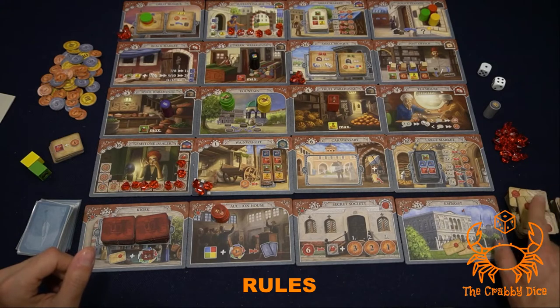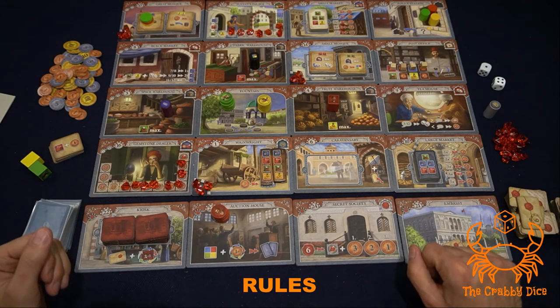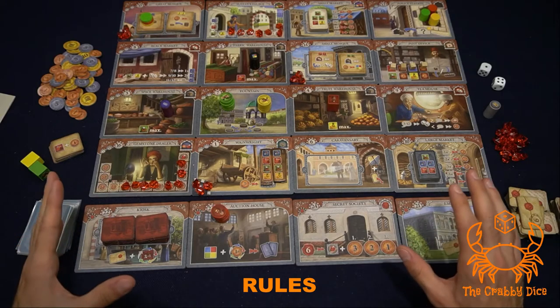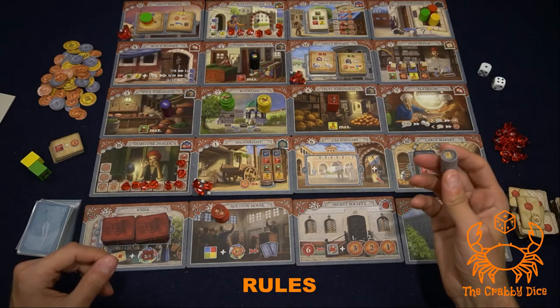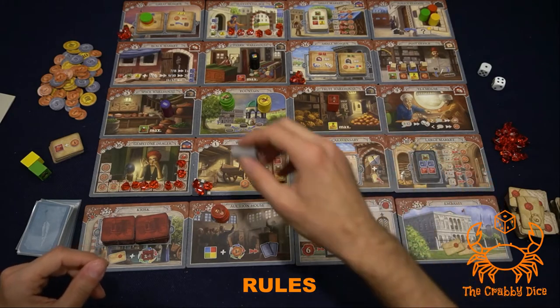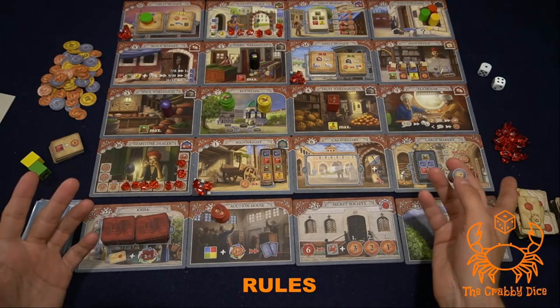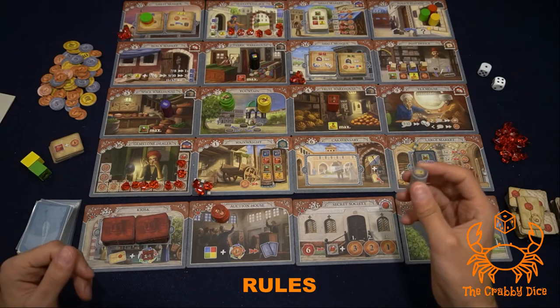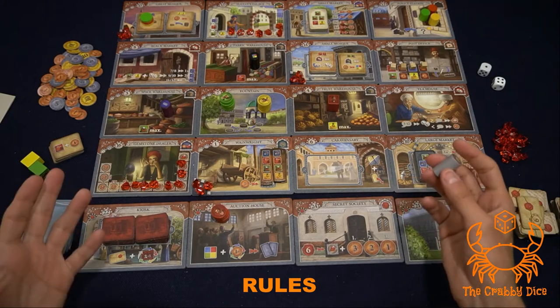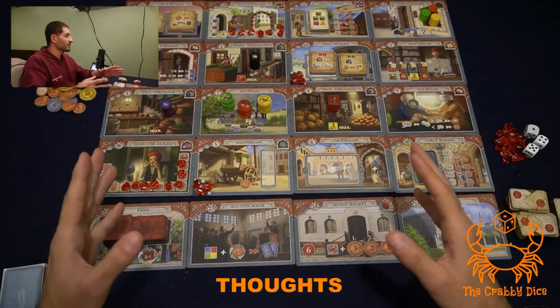The Embassy is the easiest tile: you simply take two letters from the general supply and add them to your personal supply. Finally, the mailman slash courtier walks around the game board just like the smuggler. When you visit him, you can pay two coins to receive a letter from the general supply. If you don't pay the two coins, you don't get the letter.